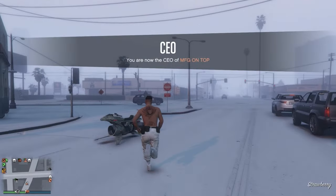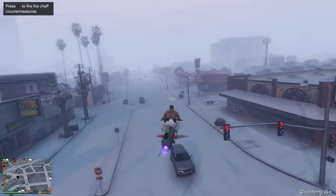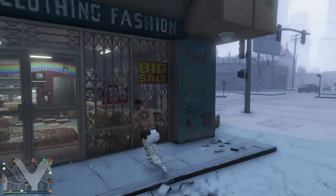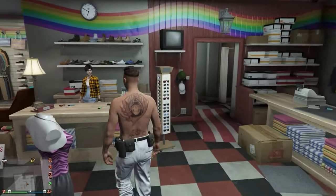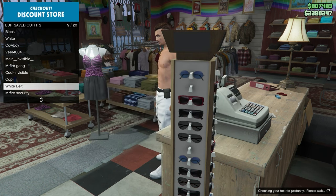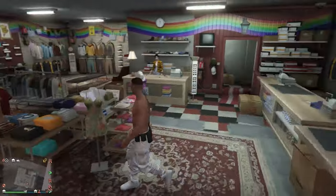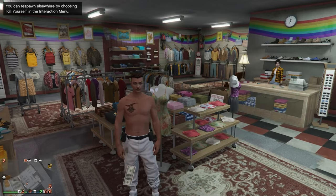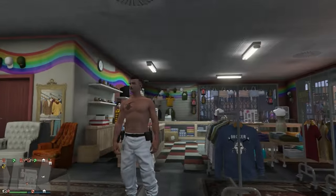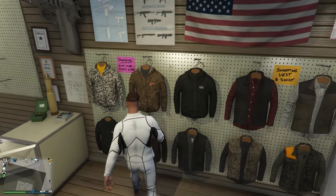Once you get out, the belt will have merged onto your outfit. The interaction menu shown looks a bit different because this was recorded before they changed it, but I have tested it and this method still works after the latest patch of 1.68. If it didn't work for you, comment below so others know. Drop a like on the video, and I'll catch you in the next one — peace!